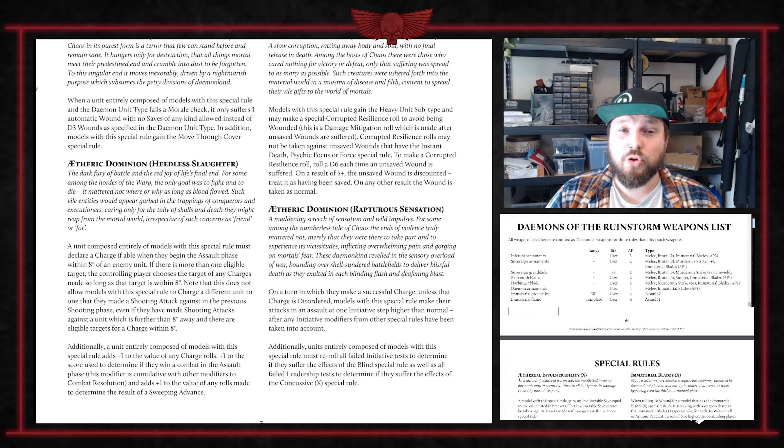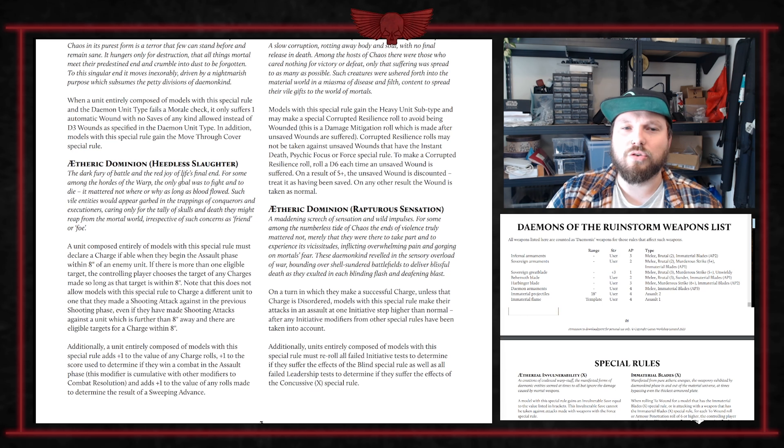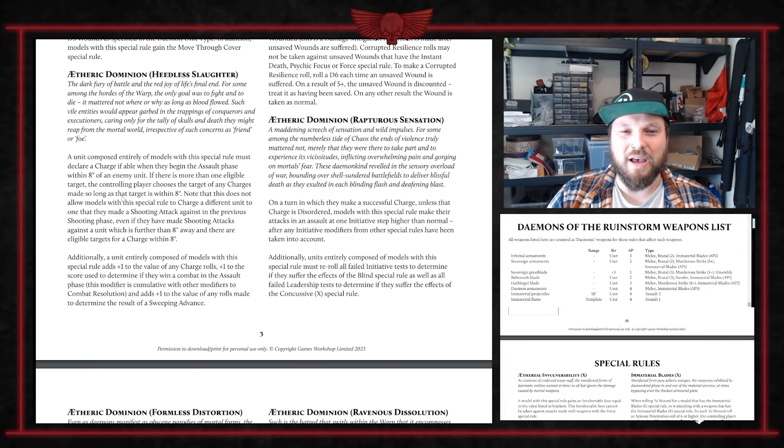Putrid Corruption gives you the Heavy special rule as well as Corrupted Resilience, which is effectively a 5-up damage mitigation — the wound is discounted on any result other than a 5. If the wound has Instant Death, Psychic Focus, or Force, you don't get this save — just like a normal Feel No Pain that you don't get against Force.